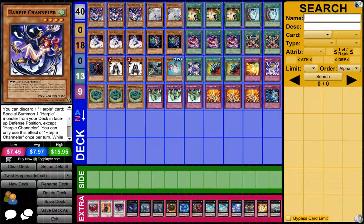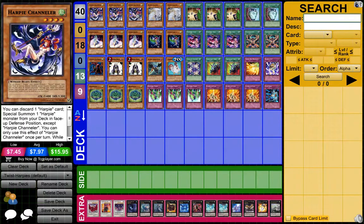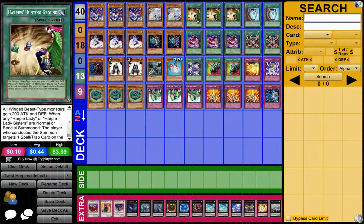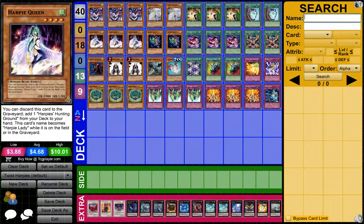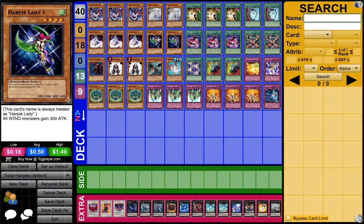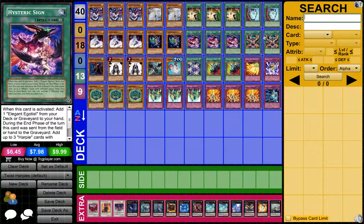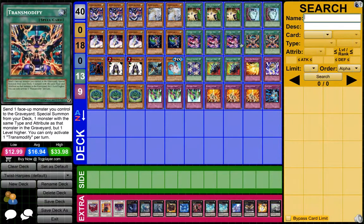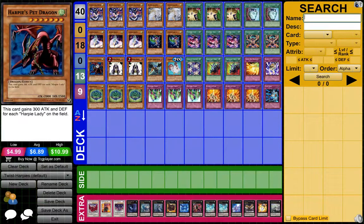it pops the back row. This card special summons a Dragon-type Harpy, which is this one, or any Harpy card for that matter. And then 2 Pot of Duality, you run 2 or 3, I don't care. You get 2 Queen and 2 Harpy Lady 1. Harpy Lady 1 you need for the Elegant Egotist, or just for a different name for Hysteric Sign's effect. And you get that one last Harpy Monster card, which is Harpy's Pet Dragon.